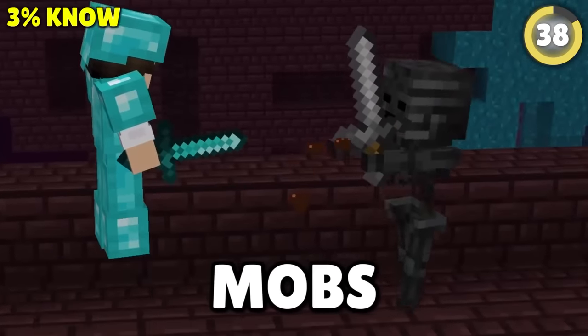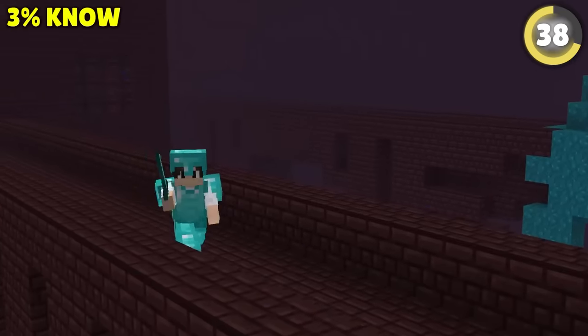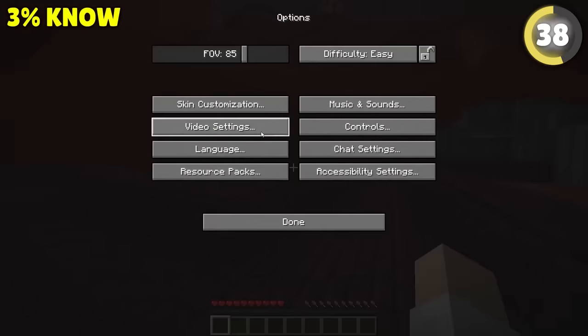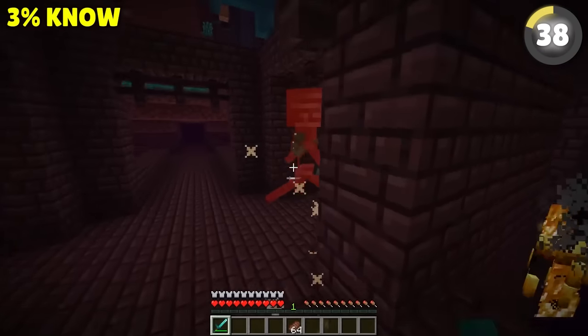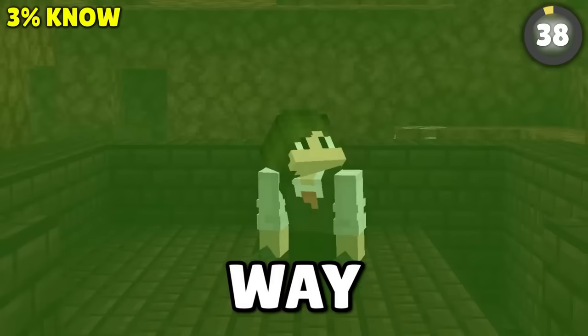Wither skeletons are one of the most annoying mobs to farm in Minecraft — they don't even spawn half the time. But if you're in single player, try lowering your render distance and simulation distance to five chunks. This will force all mobs to spawn where you can see them, letting you find and farm skulls way easier.